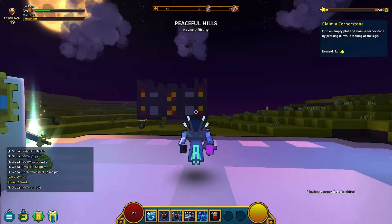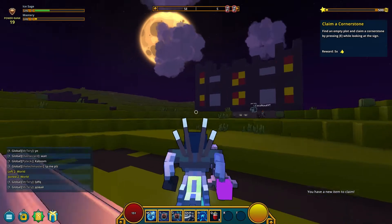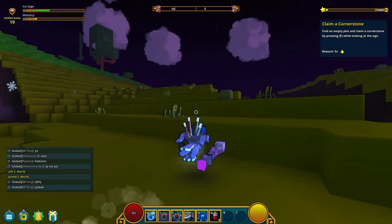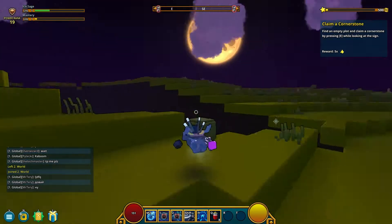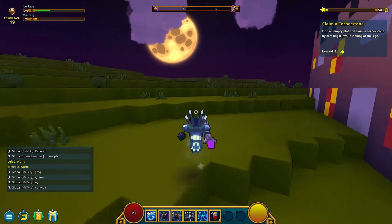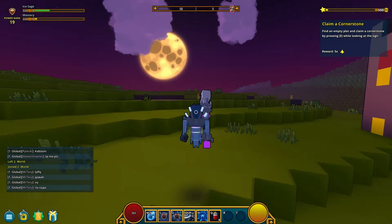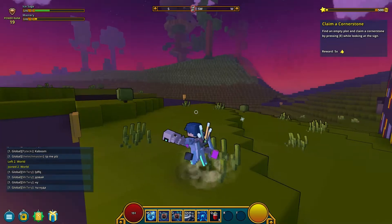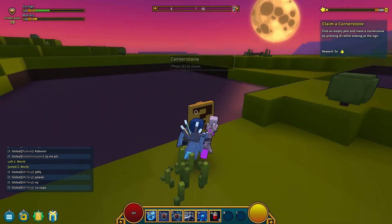Climb a cornerstone. Find an empty plot and claim a cornerstone by pressing E while looking at the sign. Usually they're not too hard to find — they're actually everywhere. In fact there's one over there, but maybe we can get one a bit closer, like right here. I want more speed — look how slow we are. I can't remember how to speed up.